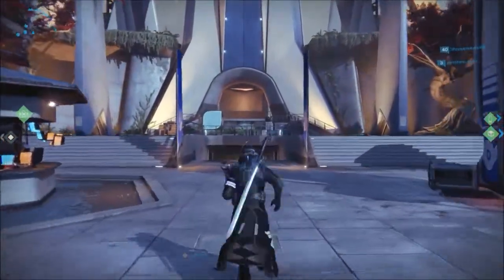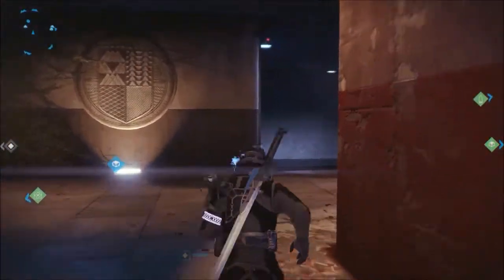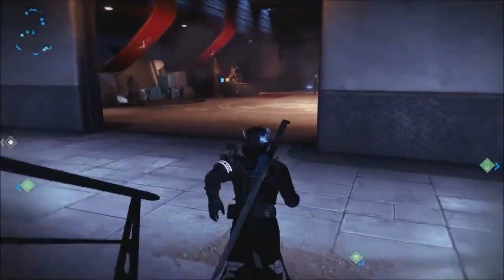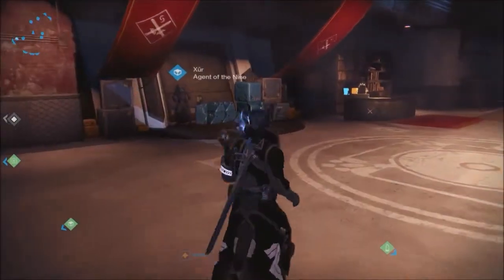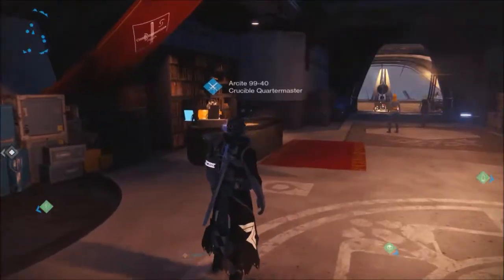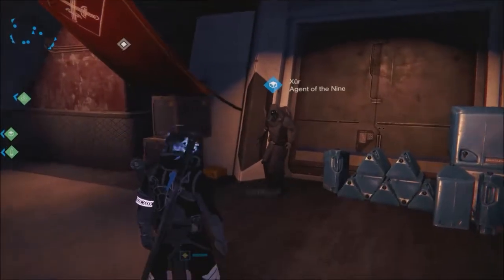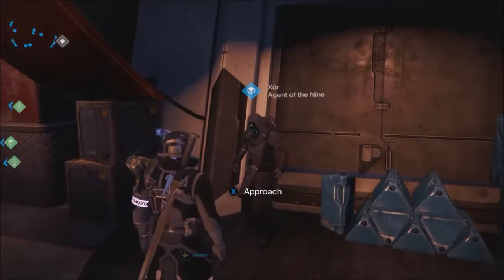Hello everyone, my name is Veritas and welcome back to Destiny. Today is Friday, Xur day. Xur, an exotic merchant, is somewhere in the tower or the reef. This week he happens to be in the tower by the crucible quartermaster. He should have new things thanks to the Age of Triumph update, so let's see what fun stuff he has in the store this time around.